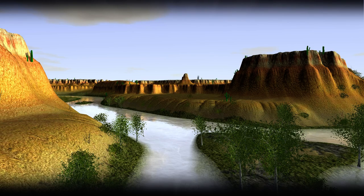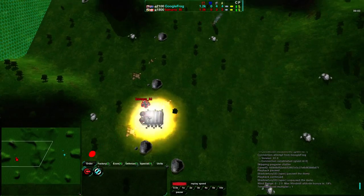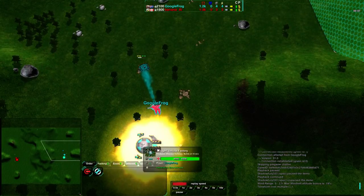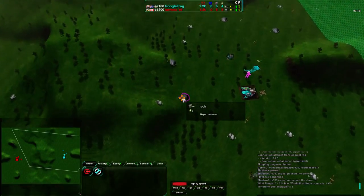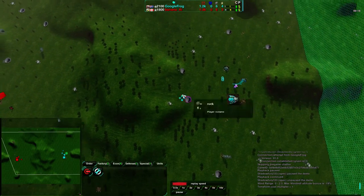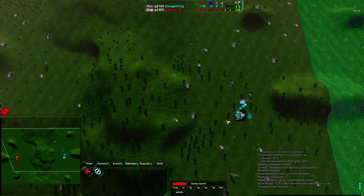Welcome back Zero-K fans to another exhibition match. I am still Shadr333 and this is a match between Google Frog and Banana Eye on Cooper Hill. Cooper Hill is a map that, as you can very clearly see, has a lot of reclaim. I should point out that this map is very hilly. There's not an easy path for light vehicles to take around the map, but Google Frog has a bit of an advantage over Banana Eye. Banana Eye has 300 LO down on Google Frog, so Google Frog is probably handicapping himself a little bit in this case.